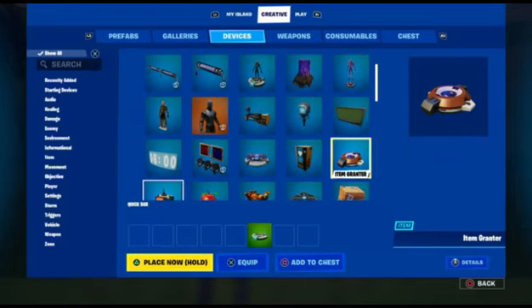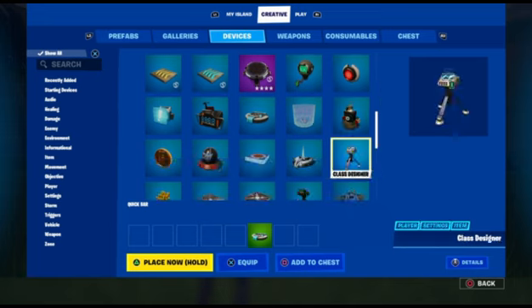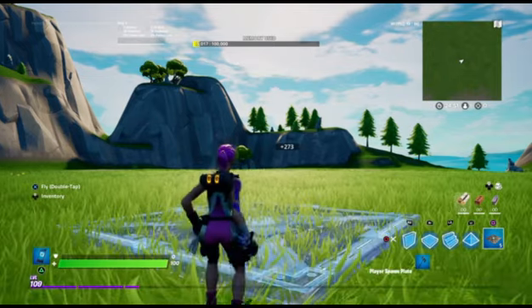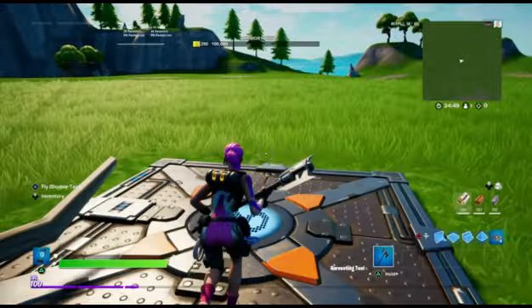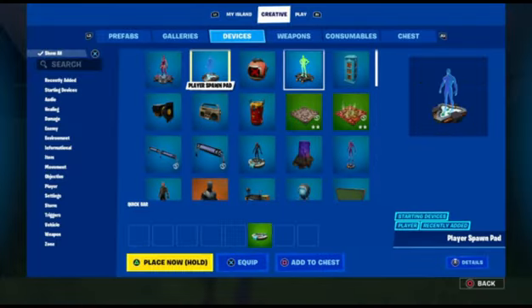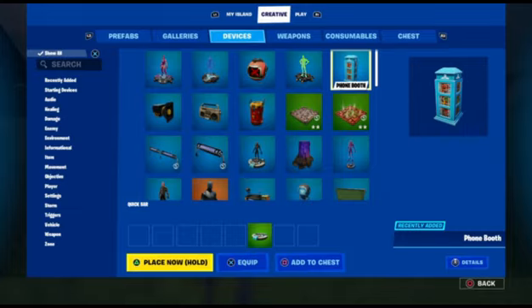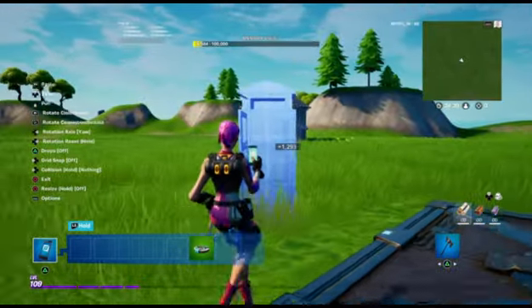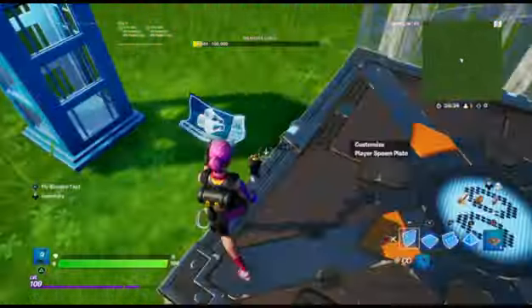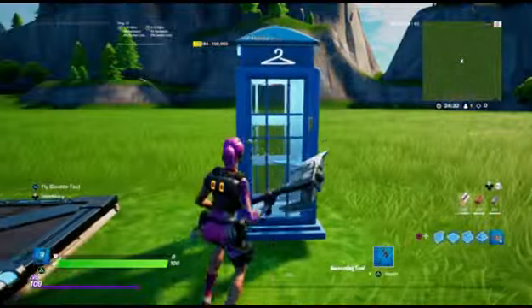Go into your devices, locate a spawn pad, get one, and place it on the floor. Then go right back into devices and look for the device that says 'phone booth.' Hold triangle and place it wherever — it doesn't have to be anything fancy, this is just for you.